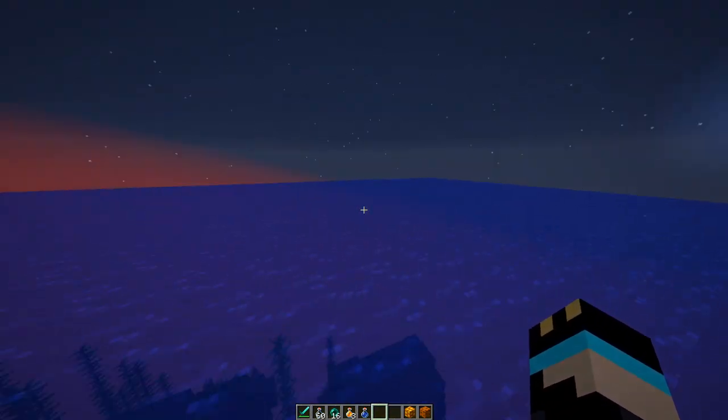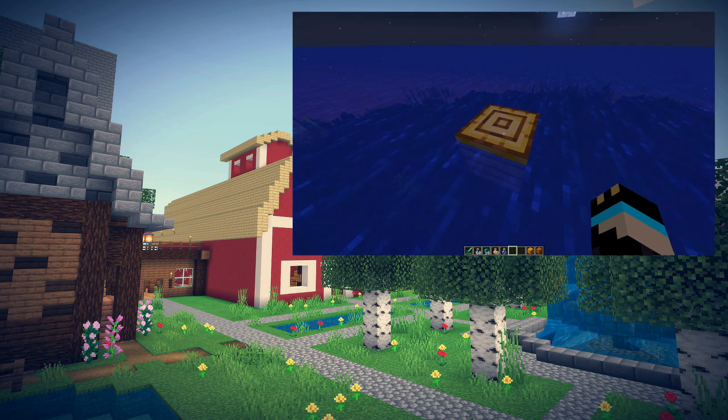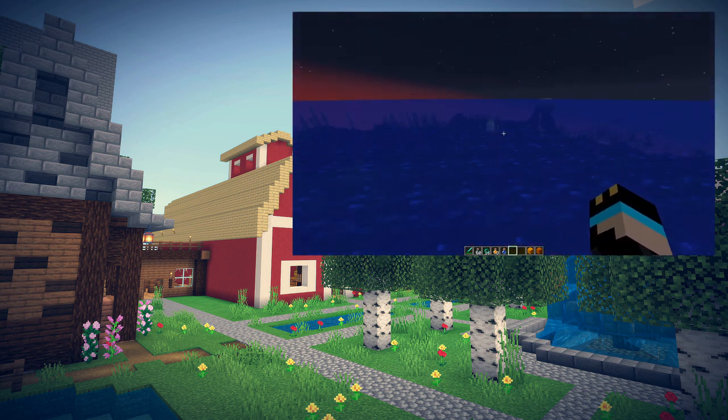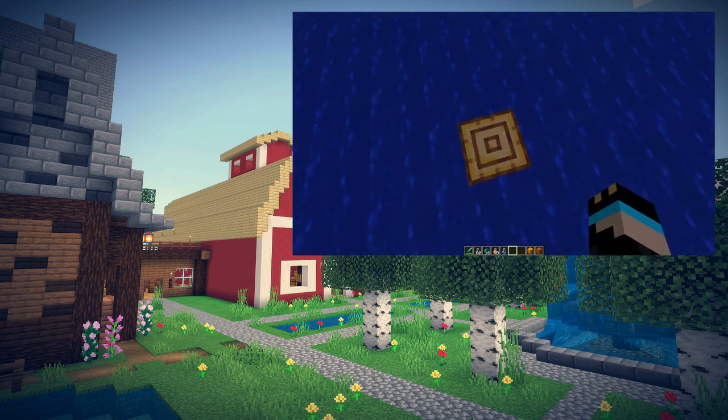And we're in the middle of an ocean. As you can see, a beehive also spawned here. This is because it will try to spawn you near a beehive, and if there's no beehives nearby — as you can see by the fact that we're in the middle of an ocean — then it will spawn one for you.